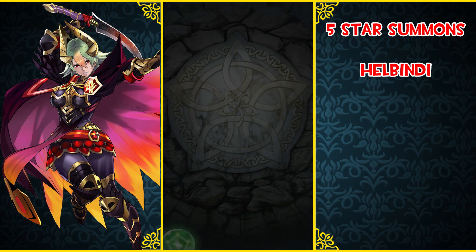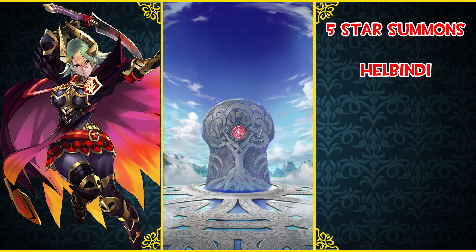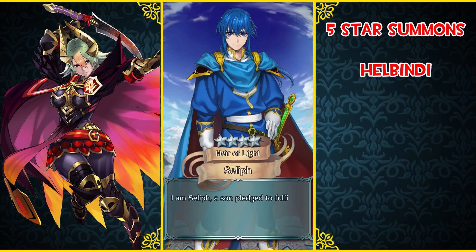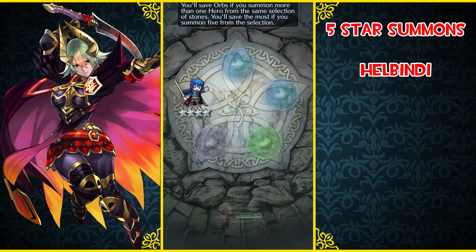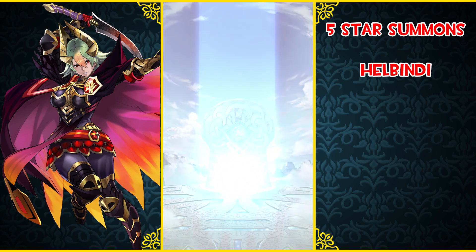Let's get a Leorn. Eight orbs, we got Helbindi - let's see if we can grab a Leorn here. I guess I can summon for more Helbindi? Are there any other green units that I would give Green Duel Infantry to? Or maybe I could just keep a Helbindi for the hell of it, right? It's also infinitely harder to get red focus units than green focus units, cause the red pool is so saturated. What green units would I really want to build? I am building a female Robin. We'll just go for it. Camilla's not bad for Savage Blow - I'll take that.